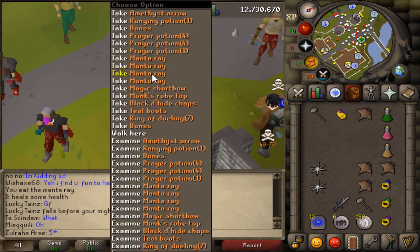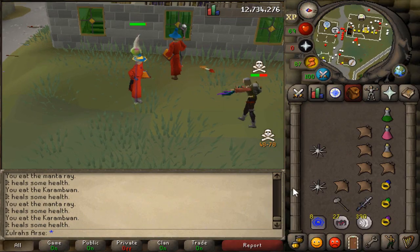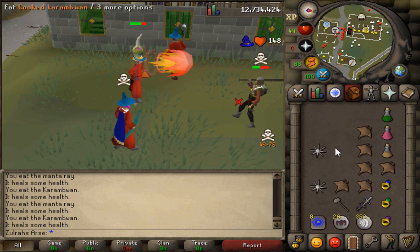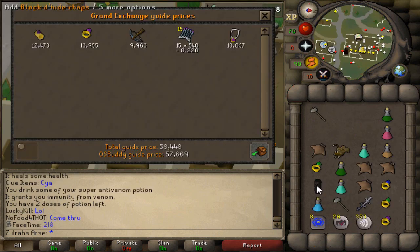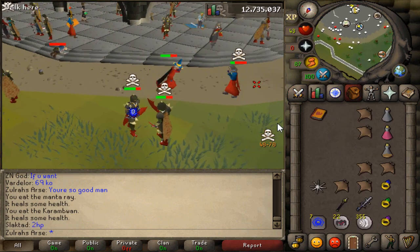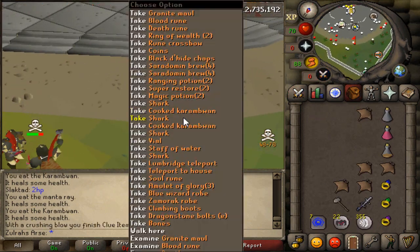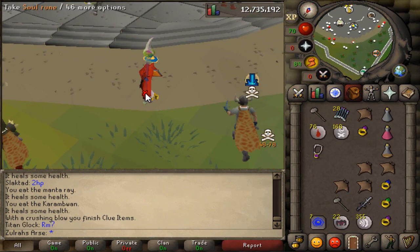I didn't actually expect to get that kill. Yep, my turn. Good fight. Wow, this guy's so desperate to kill me. Oh, I bet he's so upset — I guarantee it.